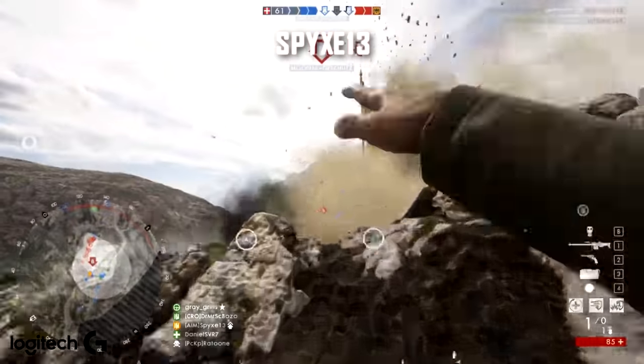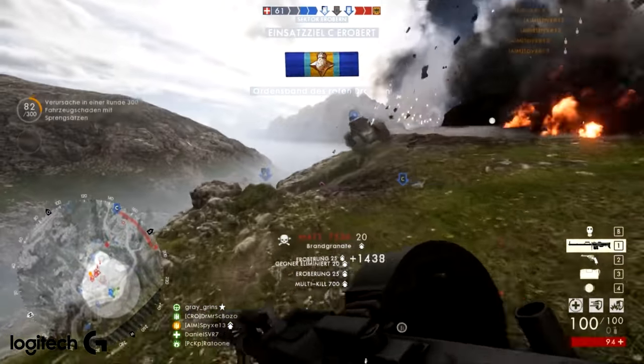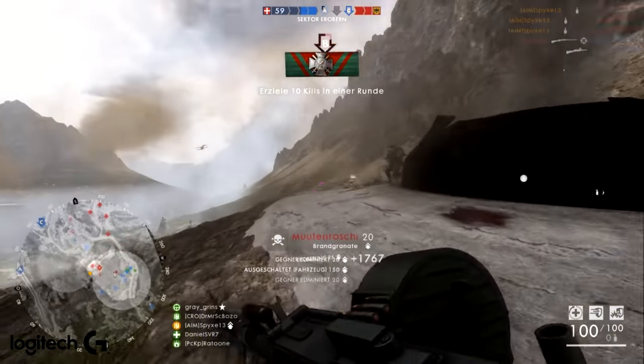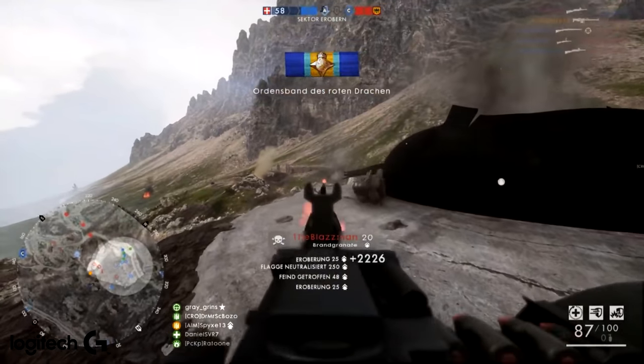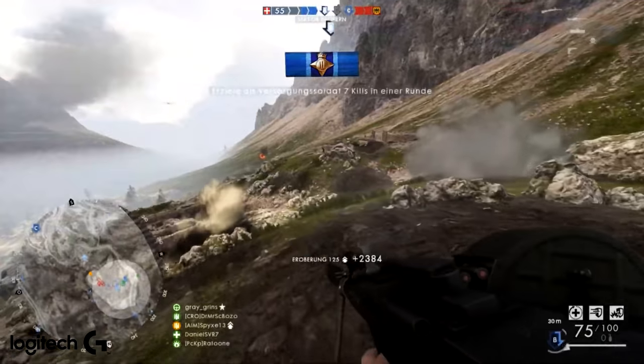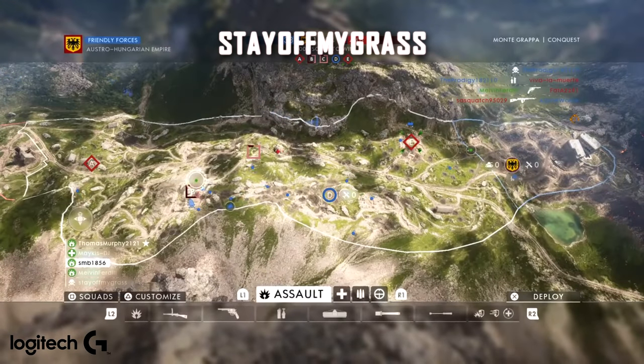Spikes 13 is next, on the same map — a bit of Monte Grappa. It is a really fun map when it works and you don't have bombers on you all the time. This infantry push when that fortress gun has been taken down is super fun, pushing up the side of the mountain with a bunch of kills.